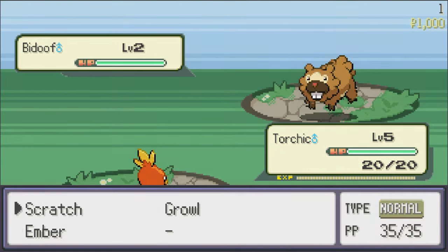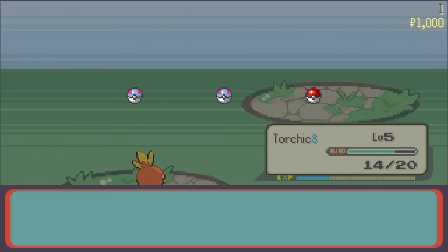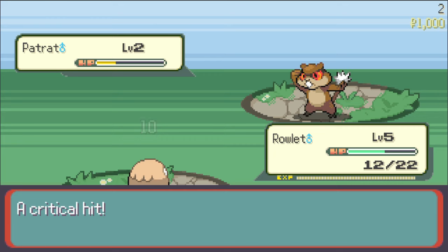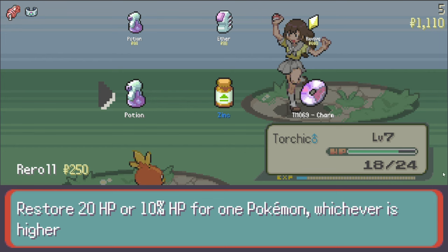You'll start off against some wild Pokemon, and upon defeating one you can select an item to choose, or purchase healing from the shop. But be careful, because once you select a free item, you can't buy anything until the next victory. This is about how the first few encounters will go, until the first trainer, who isn't much of a challenge and yields the same rewards as the wild Pokemon.